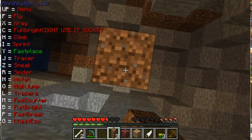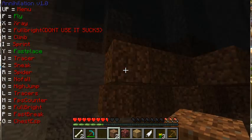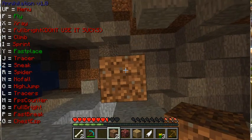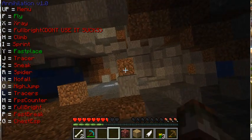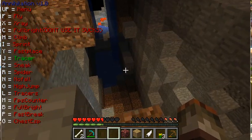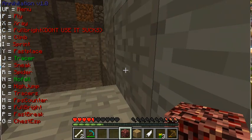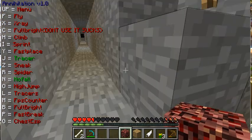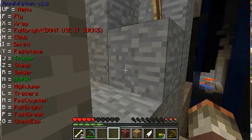If I turn on Fly and fly up really high — alright, it works. Tracers — my brother — they work as well. They're pretty buggy though. If you have bobbing on, they will glitch and spaz out. If it's off, you'll be fine.